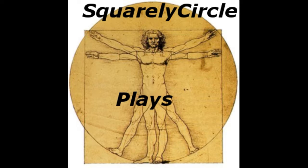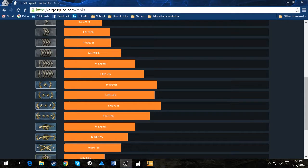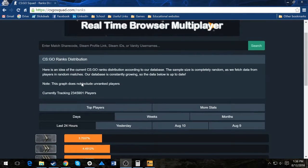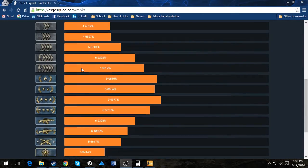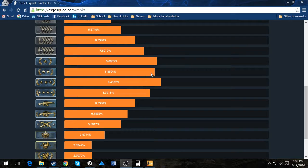I wanted to start off by talking about how I know that GN2 is the 50th percentile. Here's this website, csgosquad.com/ranks. I don't know how they get their information, they probably explain it, but if you add up the percentages, GN2 adds up to almost exactly 50%, kind of closer to 51% maybe. That makes GN3 60%, and GN4 is about 69-point-something percent, so roughly: GN2 is 50, GN3 is 60, GN4 is 70.